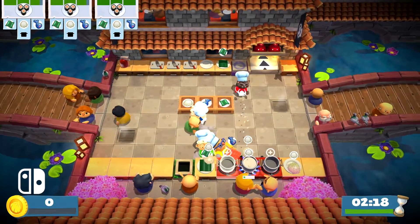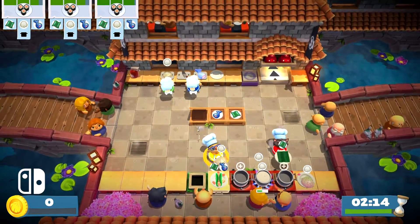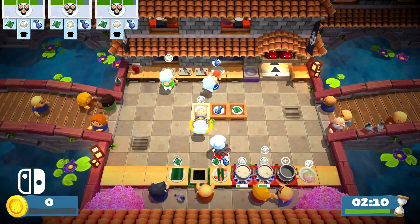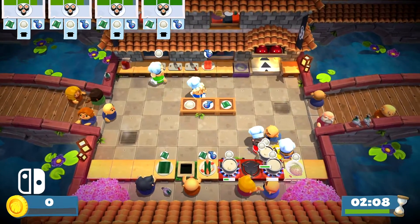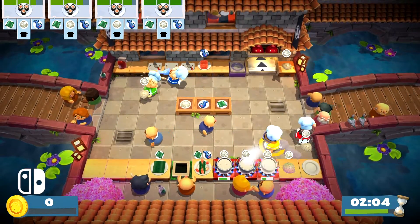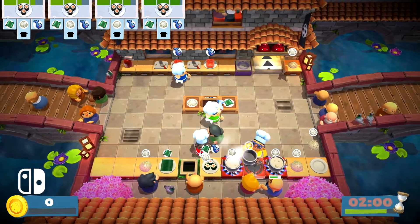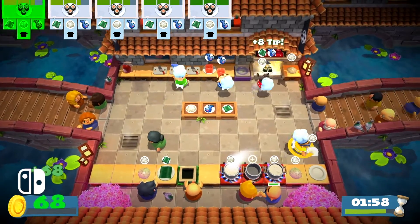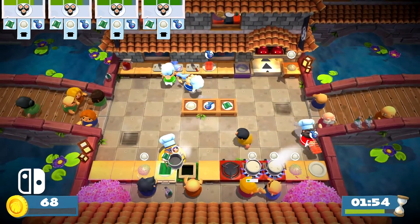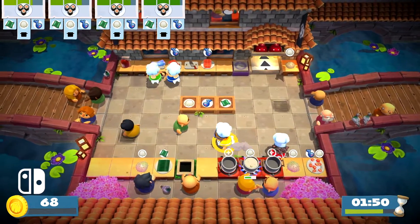The controls are still just as nice and simple — you're using four face buttons to pick up and interact, dash, throw, and emote. This works perfectly for Switch and the Joy-Con, meaning that you instantly have two controllers for this game bundled with the console. While Xbox and PlayStation owners, if they get the console for the first time, they've just got one controller, you can make do with the awkward sharing a controller if you have to. Ideally you want to have one controller each, and so the Switch has got this natural advantage in that regard.